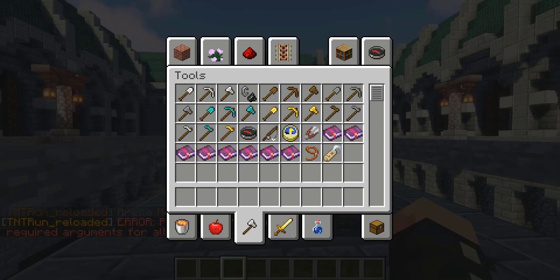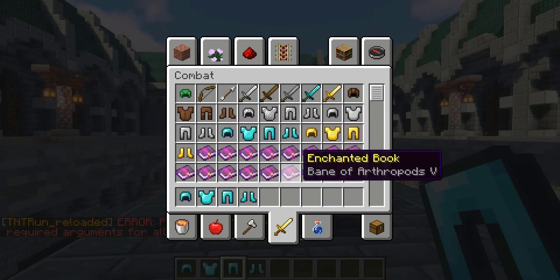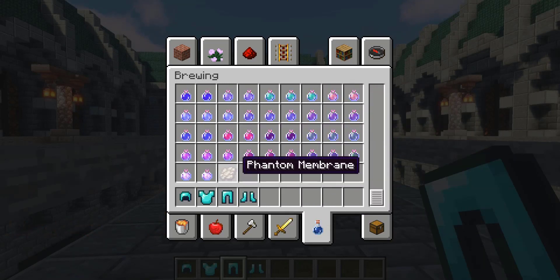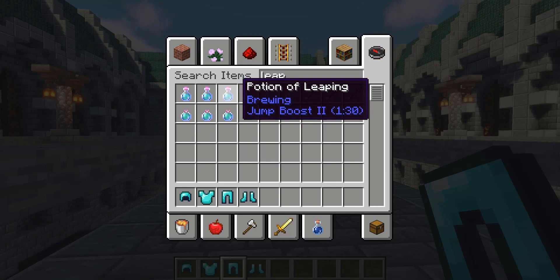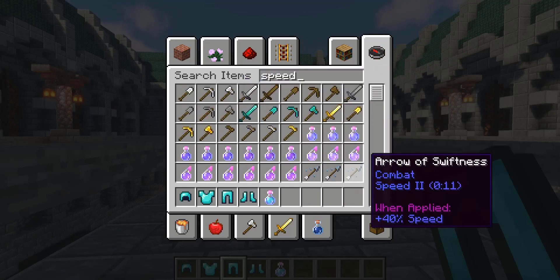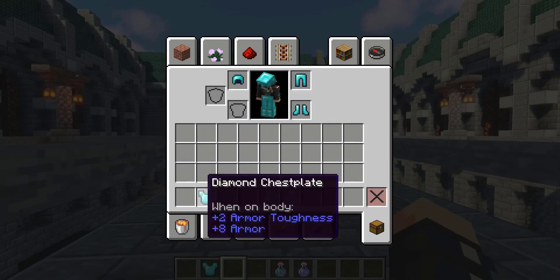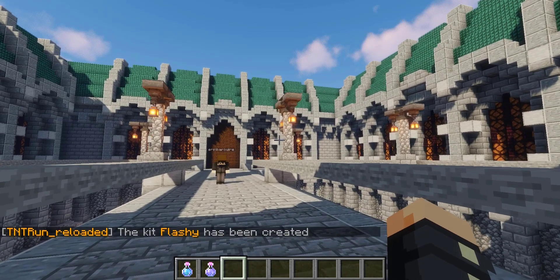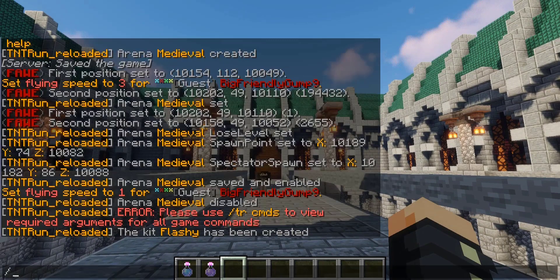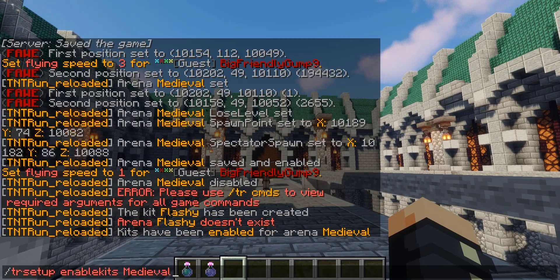We're not going to add in a name yet, because the kit is actually defined by what items you have. I'm going to throw on some diamond armor. The kit includes the armor and whatever stuff you have in your inventory. So let's put in a potion of leaping, just one of these, and a potion of speed. We can call this the flashy kit. Once we're done that, we enable kits, and then we enable it for Medieval. You can also list kits.